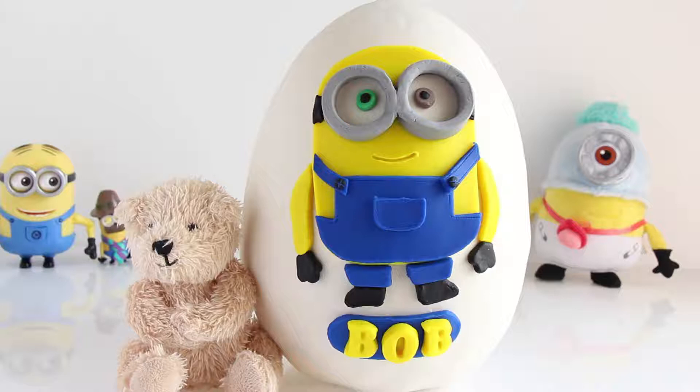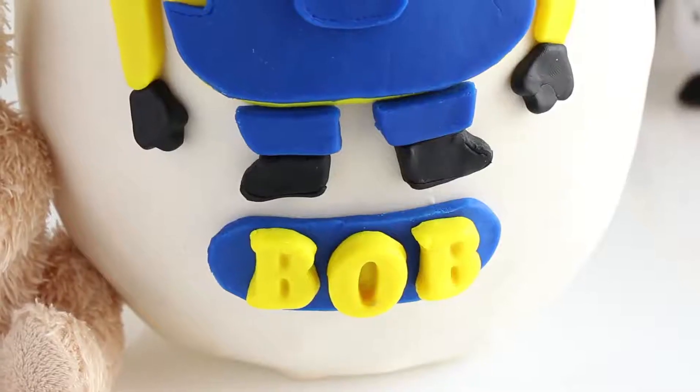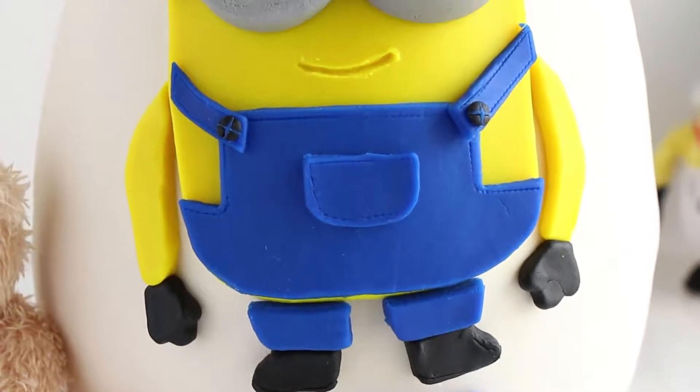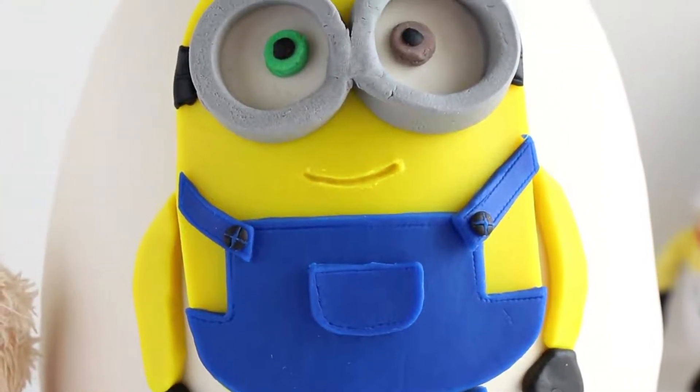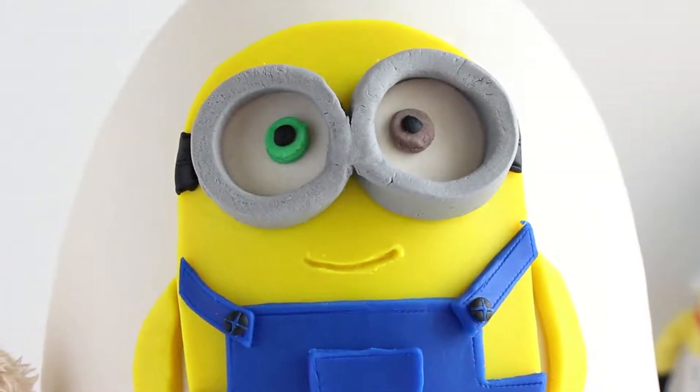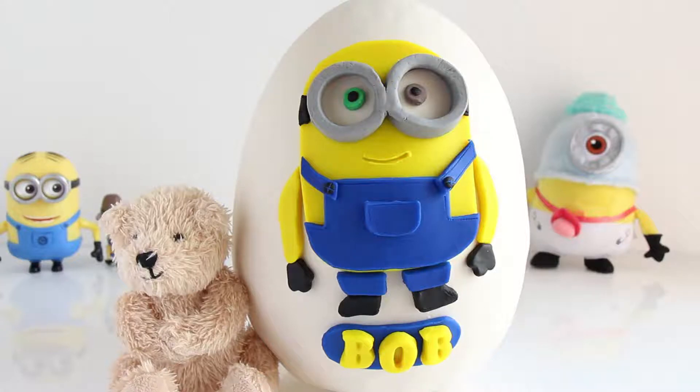Alyssa and I created this entire design out of Play-Doh and I think our Minion looks great. As you can see, we made Bob here, who happens to be in the new Minions movie. Something different about Bob is he has a green and a brown eye — that's how I tell him apart from some of the other Minions. Now that we've had a good look at Bob, let's get started and open up this egg.